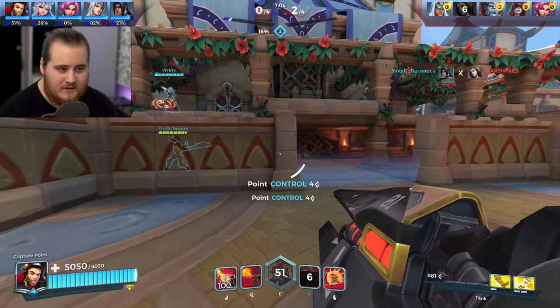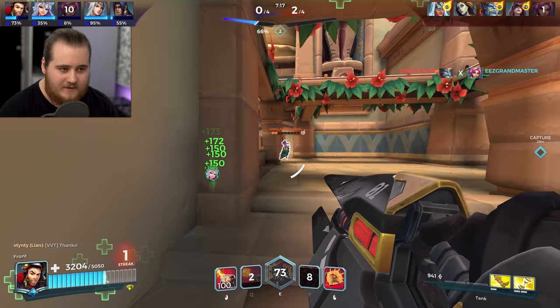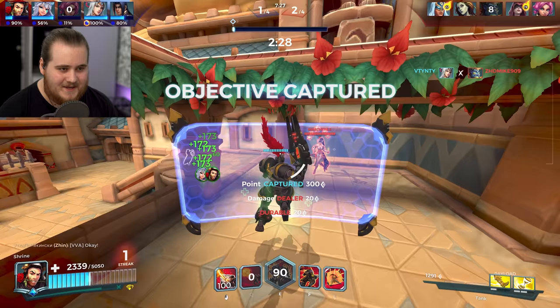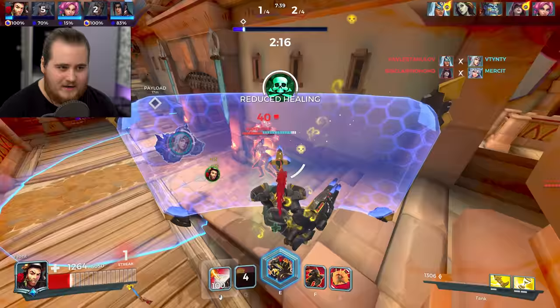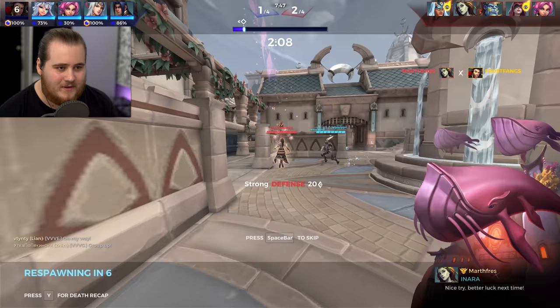Let me jump back on the point and kind of pressure the Ceris a little bit, maybe force her to use her abilities. Let's get rid of the Maeve — nice. I reckon if we team here we could actually still win this fight. Push up on the Ceris — the speed buff from IO was kind of nice. Anara is running in — I don't know if she ran in and died or was just really late. Pull up the shield and just kind of wiggle away. There's the objective captured — the recovery mechanic is a little bit too strong. She's going for the ult so I'm just going to drop down here — actually managed to dodge that.